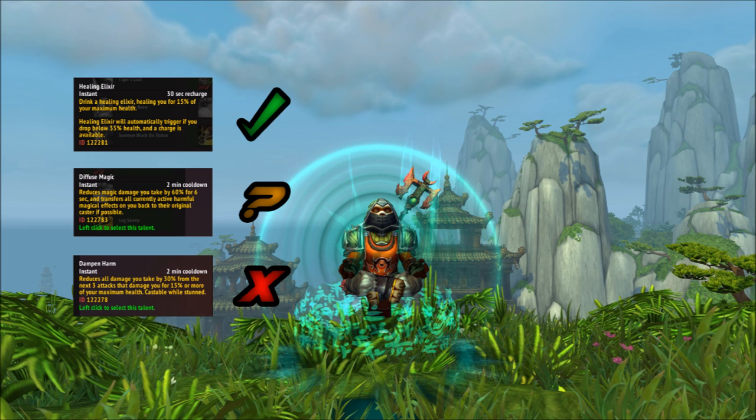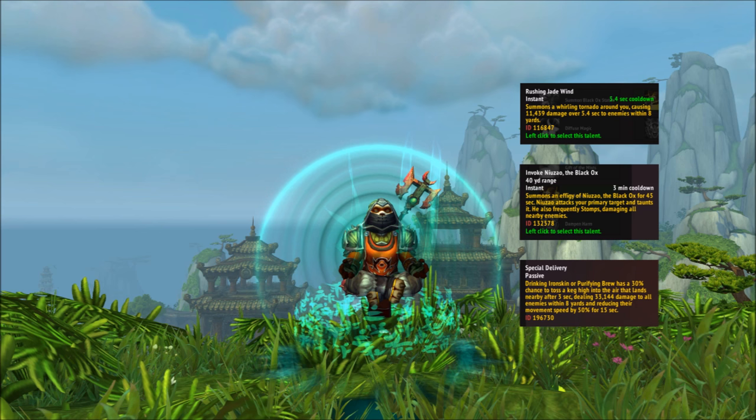Tier 6 talents open at level 90 and include Rushing Jade Wind, an active that does damage to all nearby enemies for a few seconds; Invoke Niuzao the Black Ox, which lets you summon a pet ox that taunts and attacks enemies — though it can't actually taunt bosses; and Special Delivery, which adds a chance for your mitigation brews to toss a keg that damages enemies and reduces their movement. Special Delivery is probably best here since it's passive and the best damage in the tier.